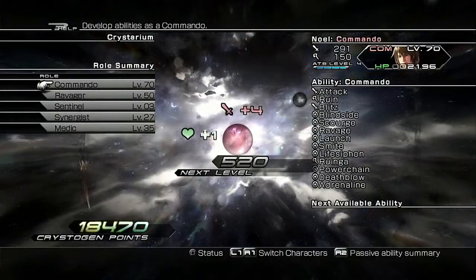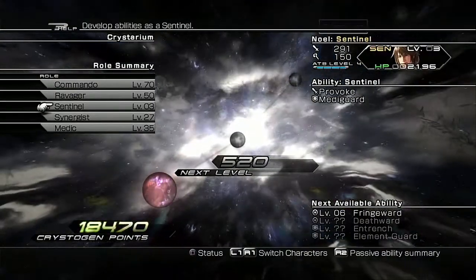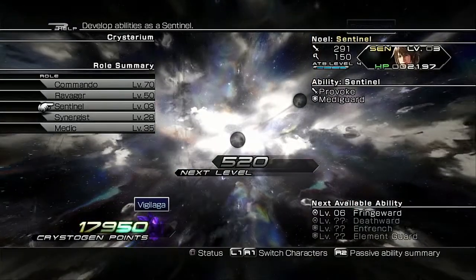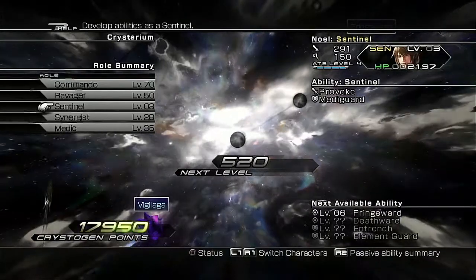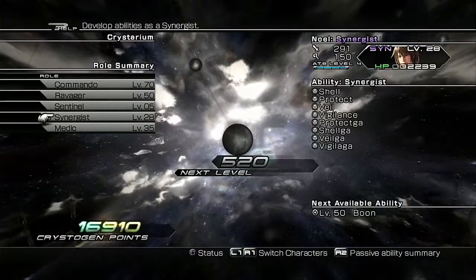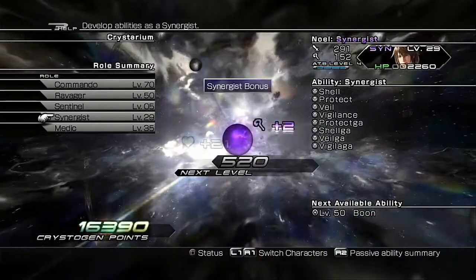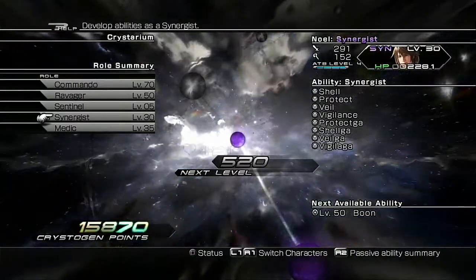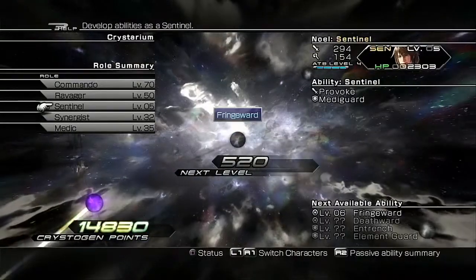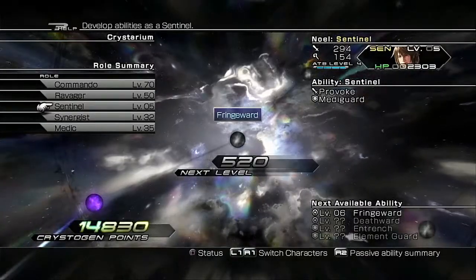We want to start off with Rando with that bonus to strength. Then after that you want to use Sentinel two times. After that, use Syringist all the way up until it says it's level 32 — so four times in total. Then we're going to use Sentinel until it is level 10.